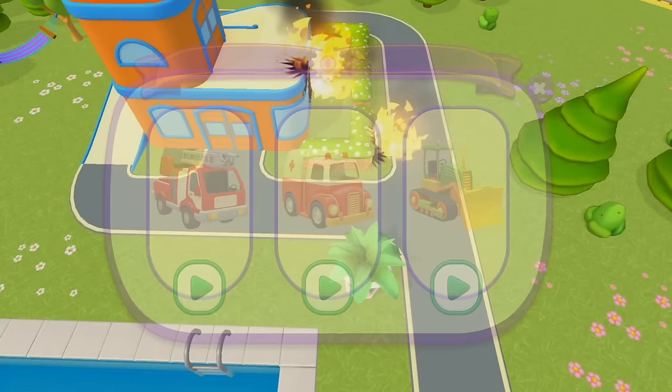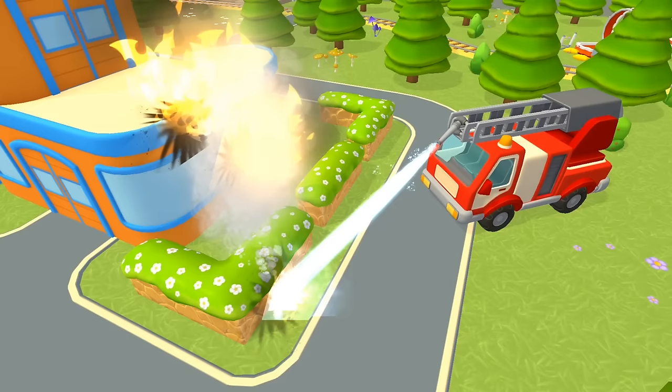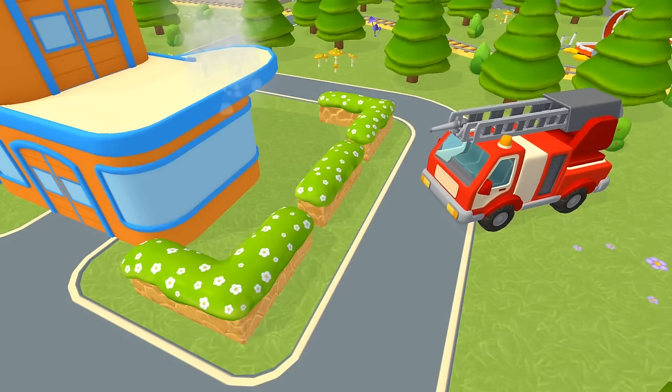Click on the fire so that the truck will start to do its work. The grass and shrubs are all safe. Now we can put out the fire on the terrace and in the window. Hooray! We've done it!